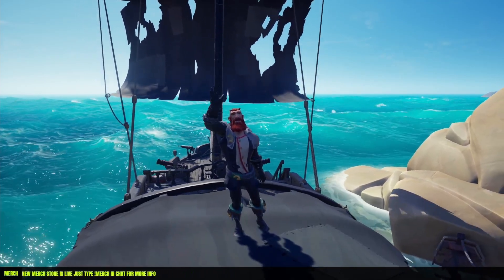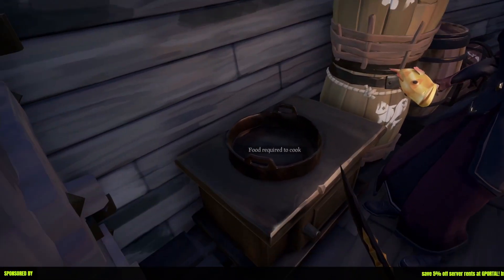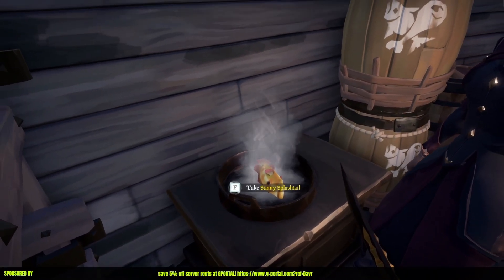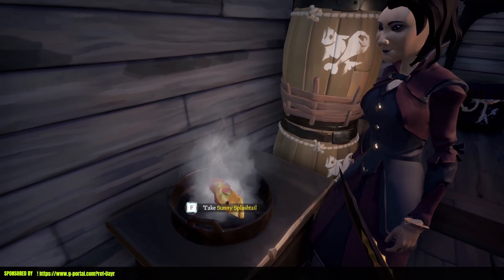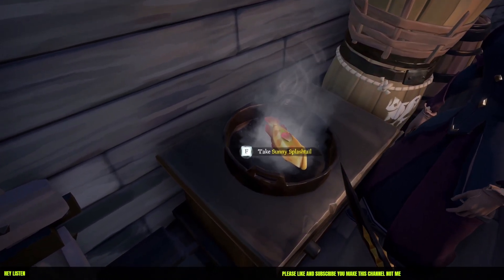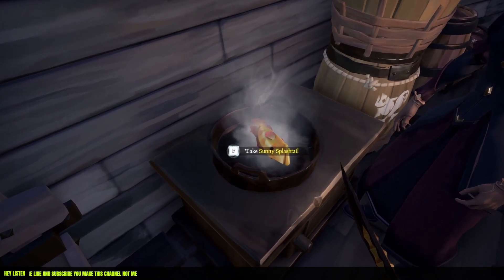What we're going to do is get your fish and stick it on there to cook. The color right now is the standard color of a fish, but what you want to do is cook it until it goes golden. When cooking anything in Sea of Thieves it's always the same - let it go golden, but take your time with it.